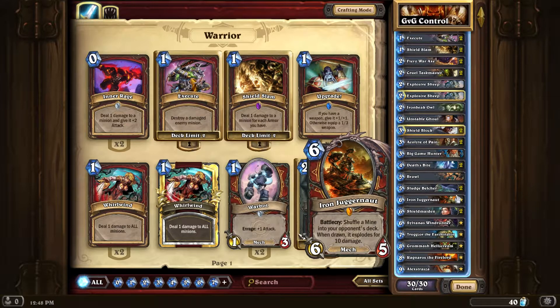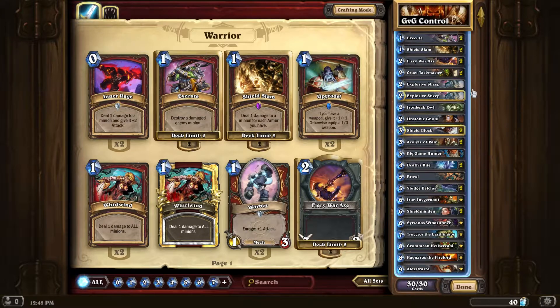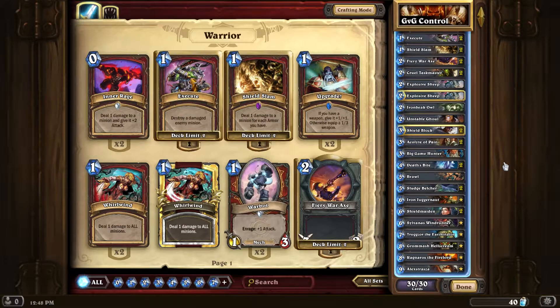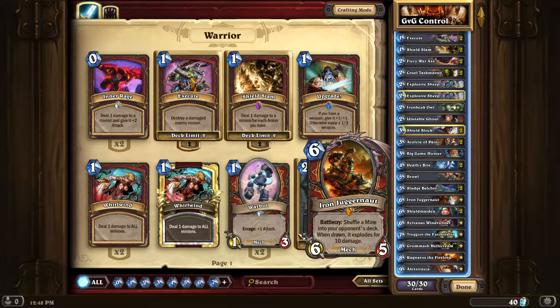Surprisingly, this card has won me quite a few games. Even in the mid-game — say they're at 22 life and you have Grommash and Cruel Taskmaster in hand. There's the option of hitting them with a mine, and then next turn, if you have enough mana, you could Grommash and Cruel Taskmaster them for the win. It's all kinds of craziness you can potentially do with this card, and I really like it. I can certainly see people replacing it, but for me it's won me more games than it's lost me, so I'm keeping it in my deck.